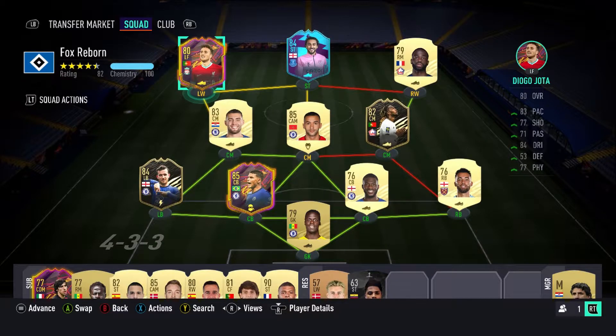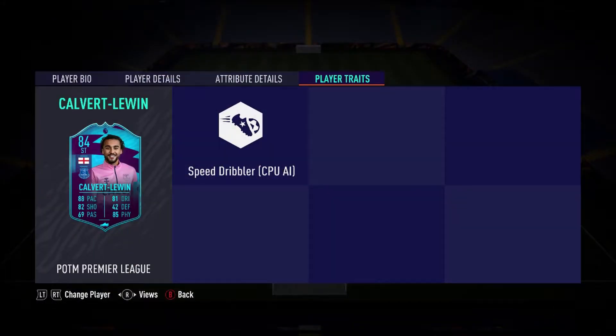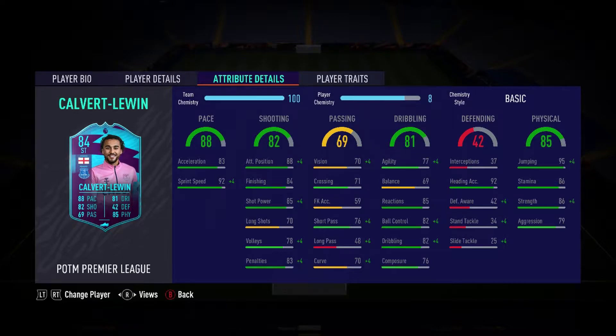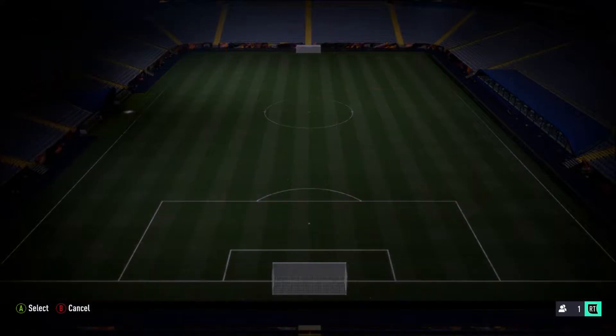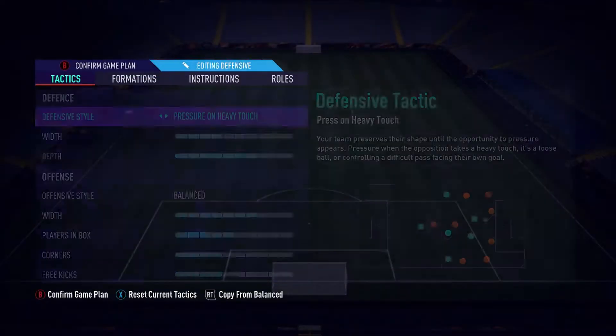His dribbling stats are also really nice — everything's above 80. It's not like he has low reactions or low composure, everything's above 80, which is nice. And then when you look at Calvert-Lewin, on the face it might not look like an amazing card, but headers are back this year, so it might actually be quite good.